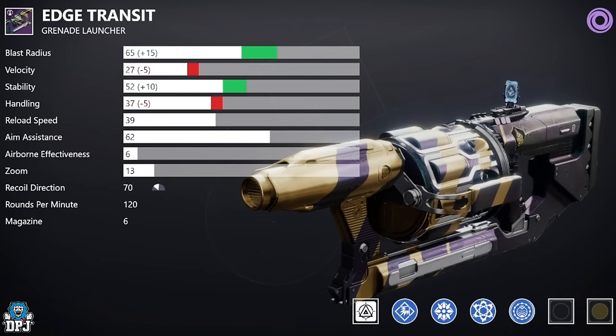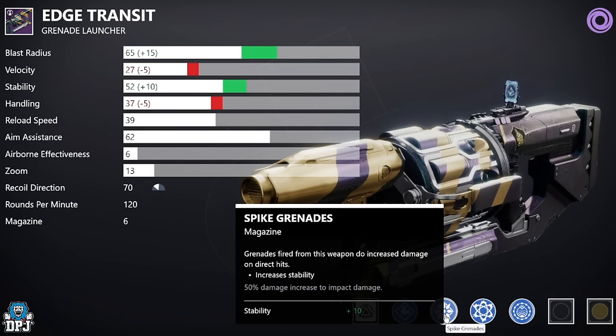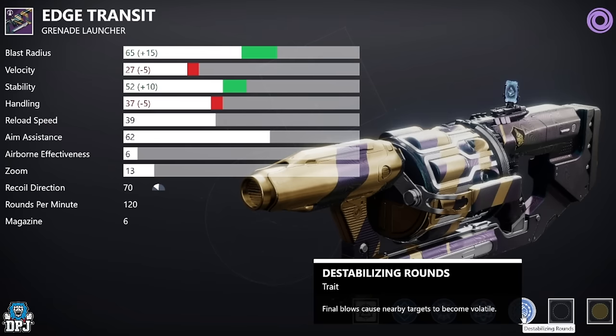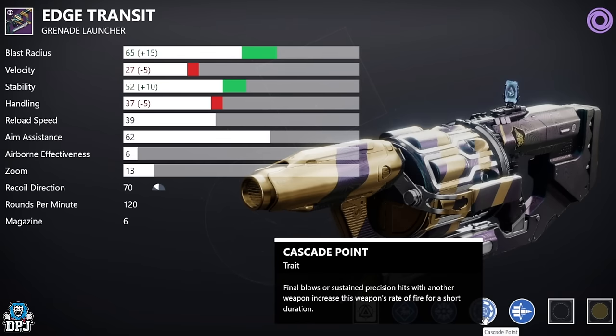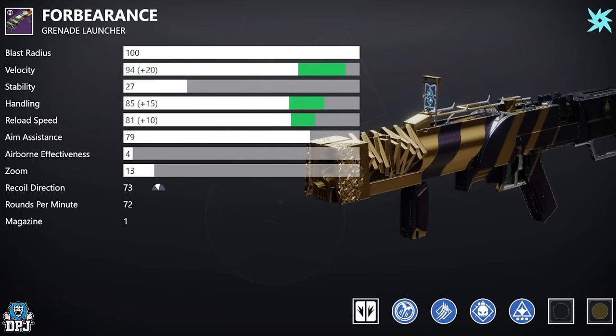Next up, the Edge Transit Grenade Launcher. You want Volatile Launch, then Spike Grenades, then Chain Reaction and Destabilizing Rounds — great for add clear. For DPS, you want Envious Assassin, Cascade Point, or Auto-Loading Holster paired with Bait and Switch. Bait and Switch is unreal — I'd probably go with Envious Assassin and Bait and Switch, or Auto-Loading and Bait and Switch for the best raw DPS roll.